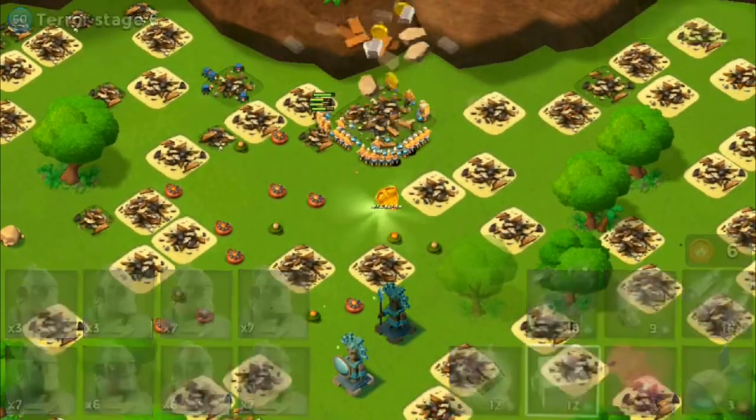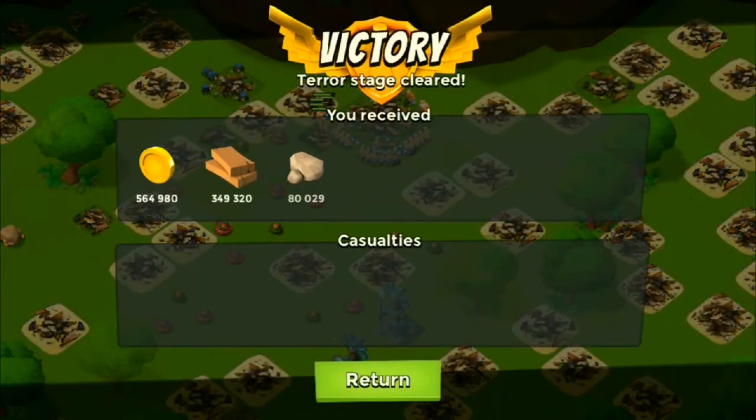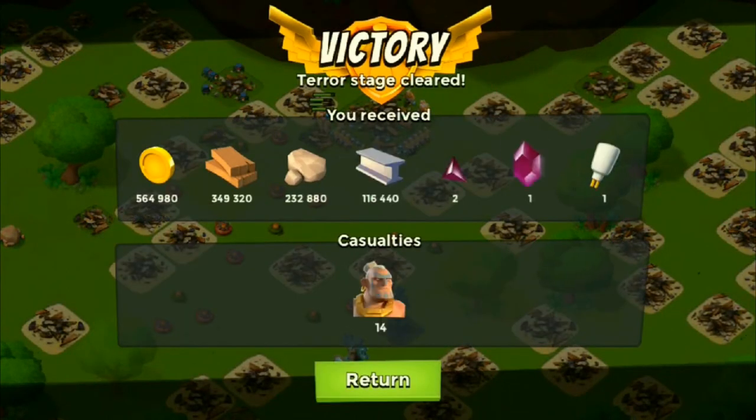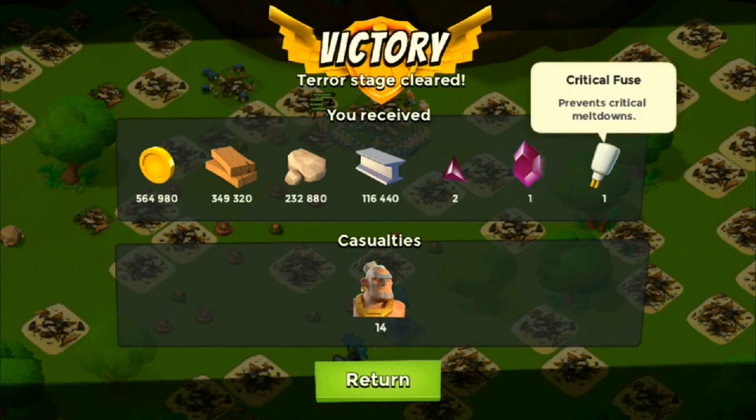I found out that critters are very good on machine guns. Oh my gosh — I just got a Critical Fuse! I can't believe this, guys. I didn't think you could get them from Dr. Terror. I got a Critical Fuse — yes! So once my Weapon Lab is done upgrading, I'm gonna be able to use that. I am just so excited.